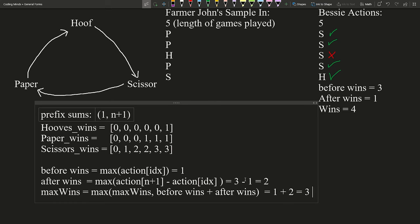In the second iteration, before wins max is two. After wins: three minus two equals one, one minus zero equals one, one minus zero equals one — all one, so after wins is one. Two plus one equals three, same as before. Third iteration, before wins stays two, after wins is still one, max stays three. Fourth iteration, before wins max is three, and after wins: one minus zero is one, one minus one is zero, three minus three is zero — so after wins is one. Three plus one equals four — new maximum! The last iteration yields three plus zero, so max stays four.